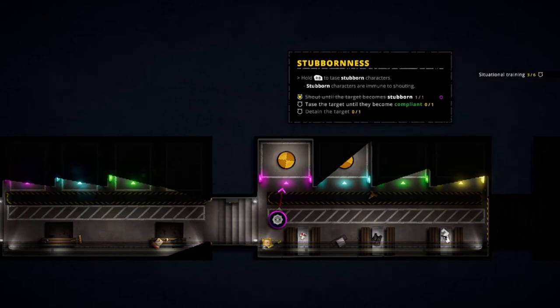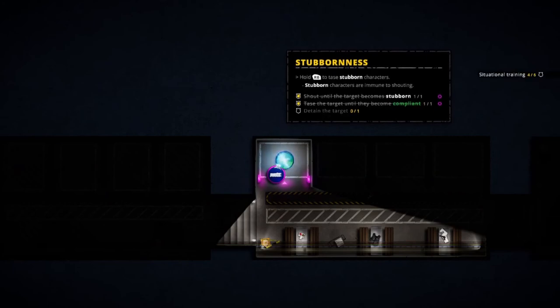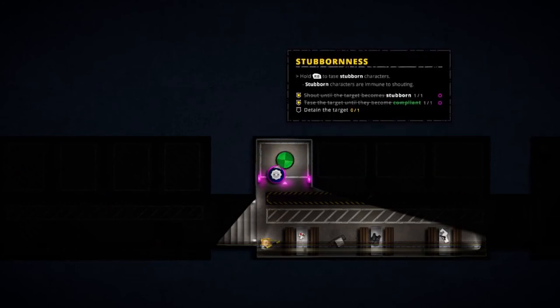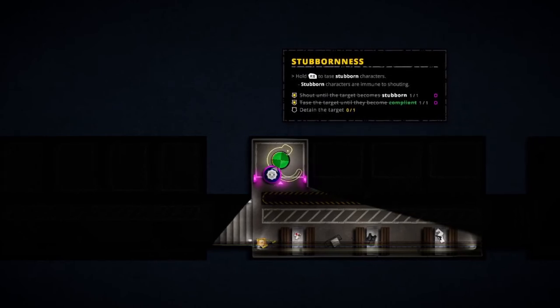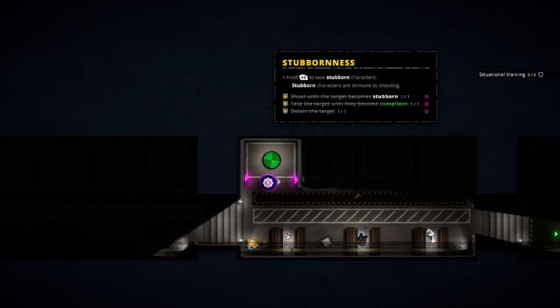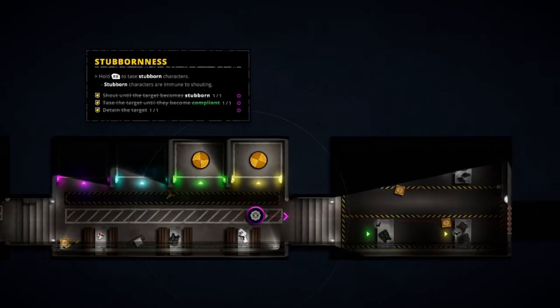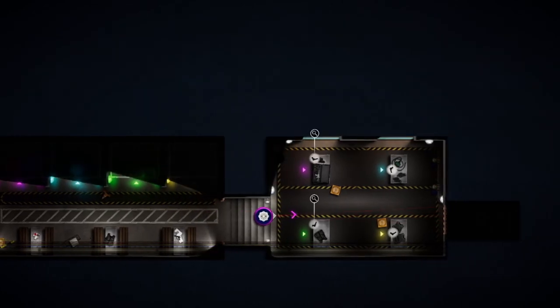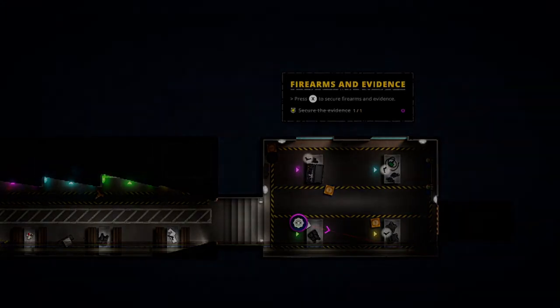Let me see your hands! I'm quite good at shouting at people until they become stubborn — it's my go-to. They comply now. Detain the target, let's arrest them. And pick up evidence — that completes our tutorial.